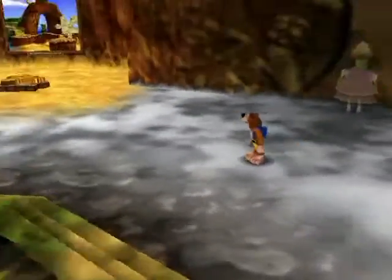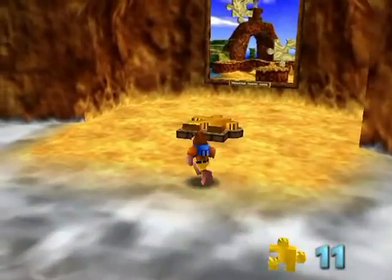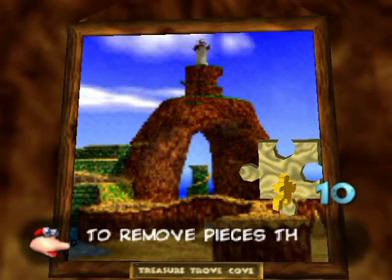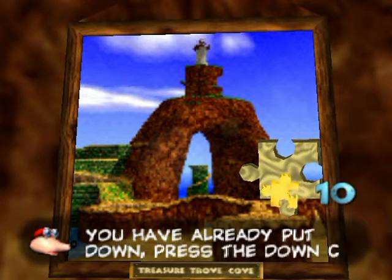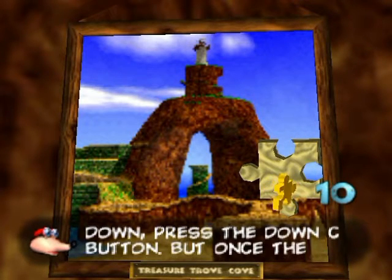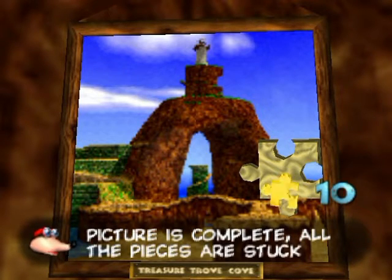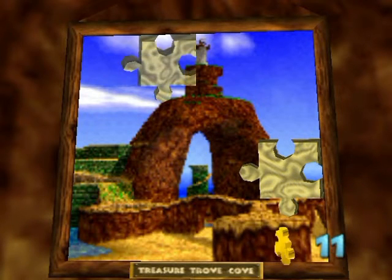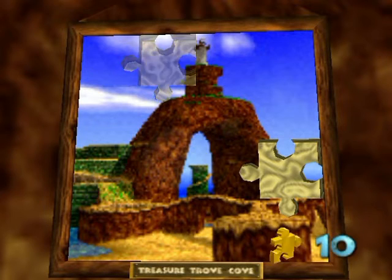Hello everyone and welcome back to the walkthrough. Obviously there's this right off the bat here, so let's plop on over here and get those jiggy pieces in there. I'm getting a little tutorial here. If you want to cancel out jiggy pieces, press the down C button. But if the picture is complete, they're permanently locked in there forever. There's my C down. Yeah, you get it.